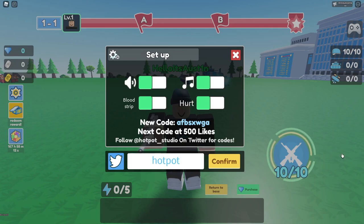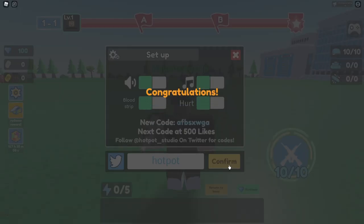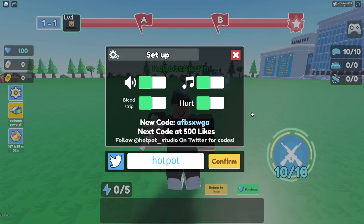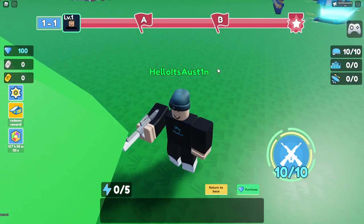The first code is going to be HOTPOT. Make sure you guys enter all of these the exact way I do so you can get it correct on the first try. Click confirm, and there you go. It says congratulations — 100 diamonds. We get 100 diamonds, I am absolutely down with that.